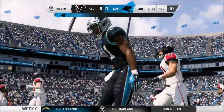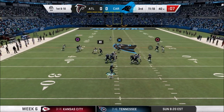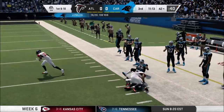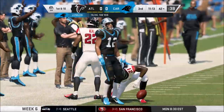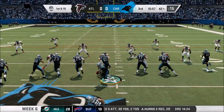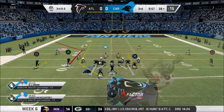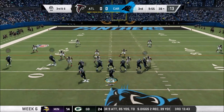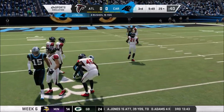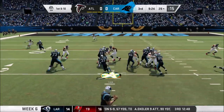Good start to the second half — finding Ruggs there for 15 yards and a first down. First and ten, Fields looking, goes up top — dangerous throw but caught by D.J. Moore, a great throw all the way across the field for a first down. Moore hangs on through a big hit. We're moving it — best drive of the ball game. Four yards for McCaffrey, third and six — Fields takes off, slides down, first down to the 29-yard line. Best drive of the game — in field goal range at the 29, but we want more.